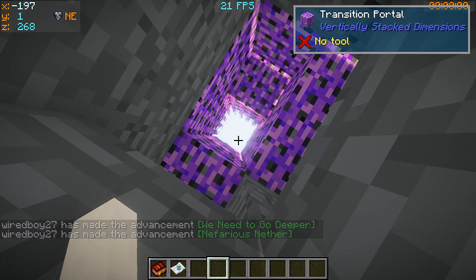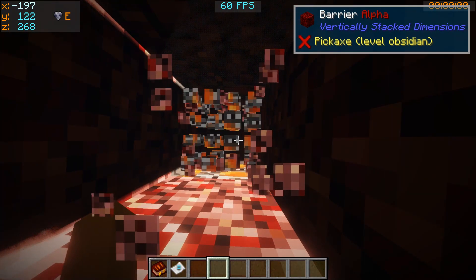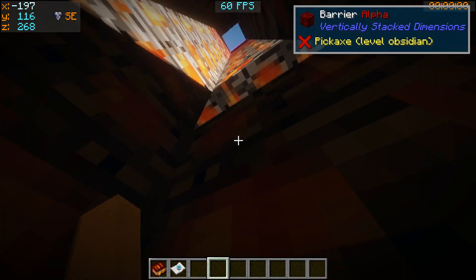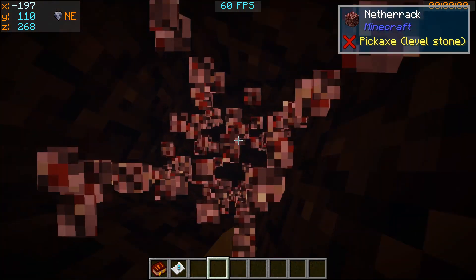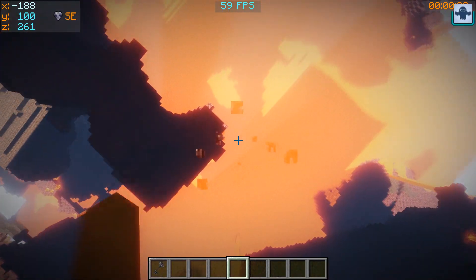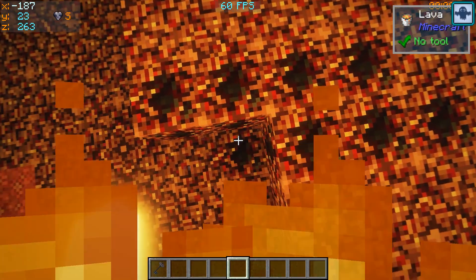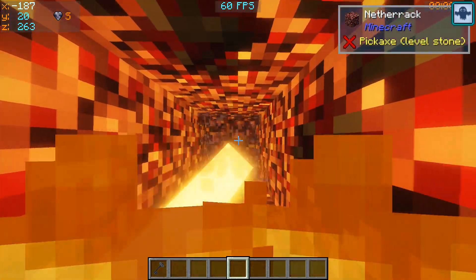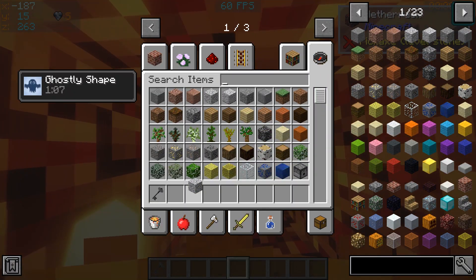I wonder if we go back up — yep. You can see my white one that looks the same. What was that block? A barrier? Interesting. Let's go down anyway. I didn't even know that block existed — the Dense Nether block.